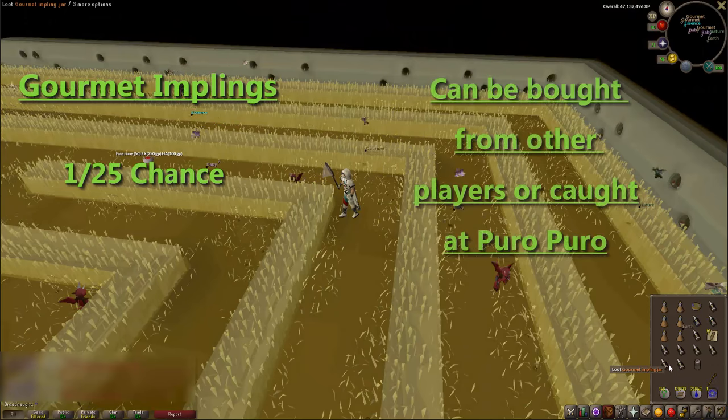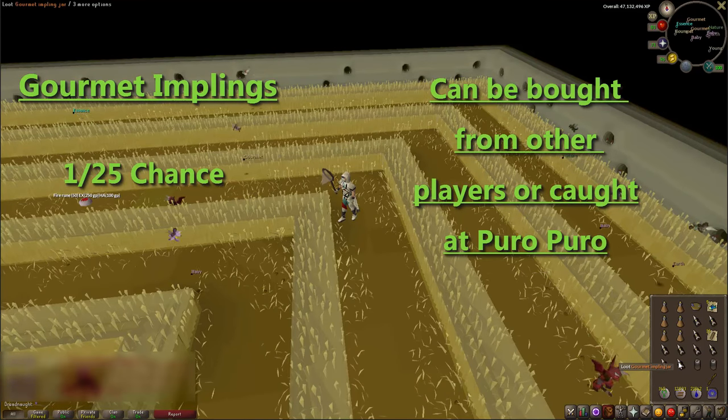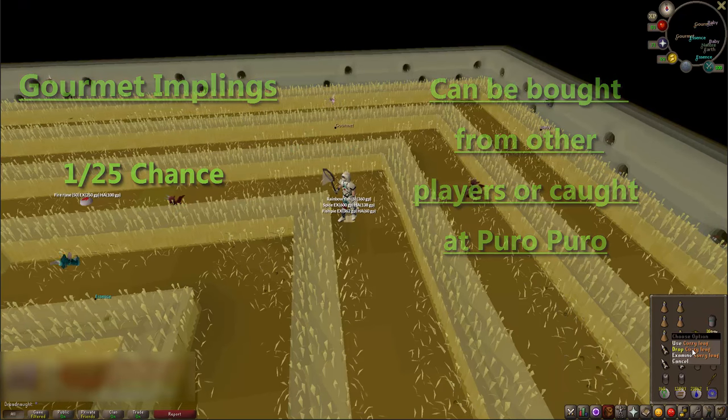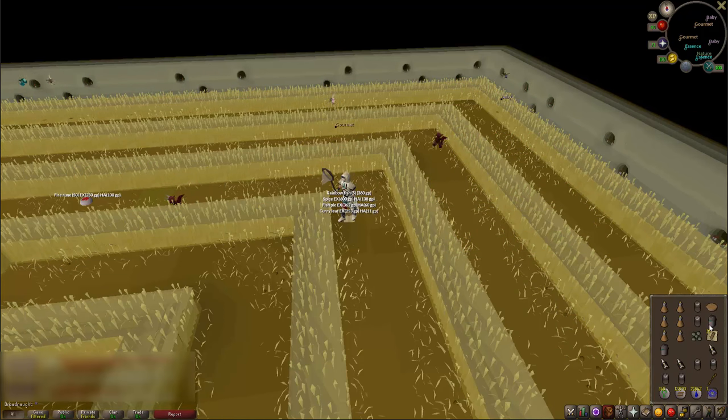Finally for easy clue scrolls we have gourmet implings. These can be found at Puro Puro or bought from other players. It's a 1 in 25 chance and they're pretty common, so they're a good way of getting clues. Everything else you get from them is pretty much junk, so clues are the only notable drop.